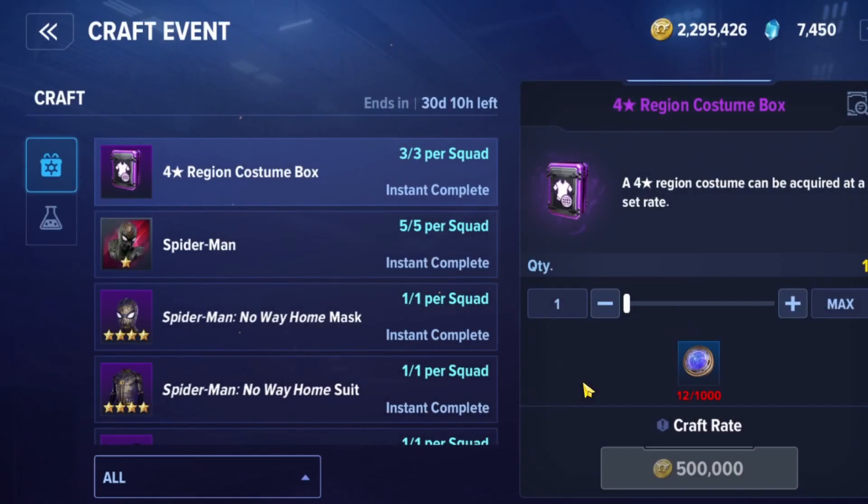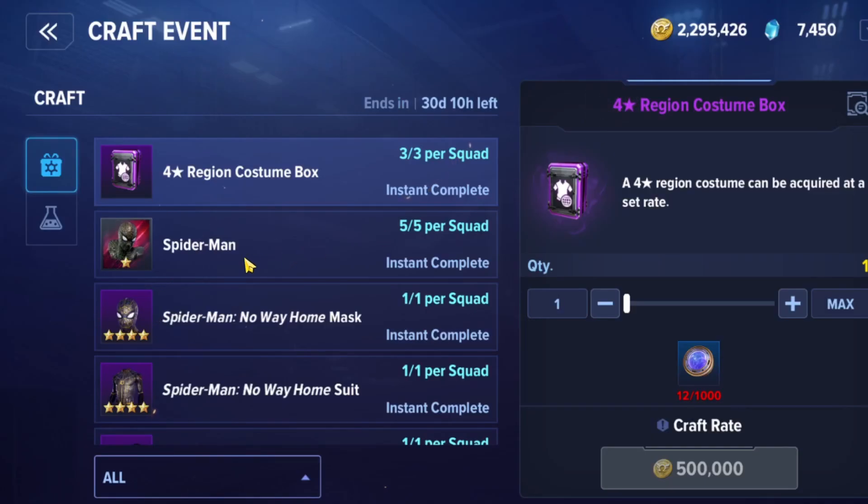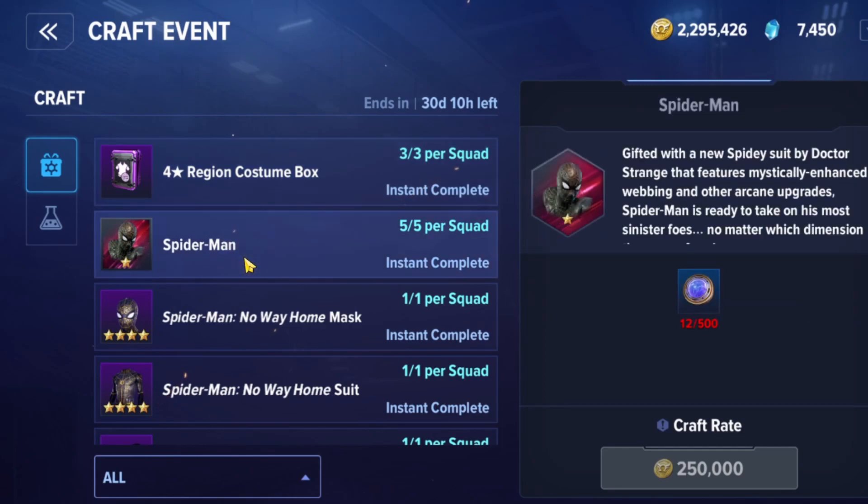There is a Sinister Six crafting event, which is usually considered the main prize. Let's see what they're offering this time. We can see that, same as previous times, we have a four-star region costume box for a thousand seals.